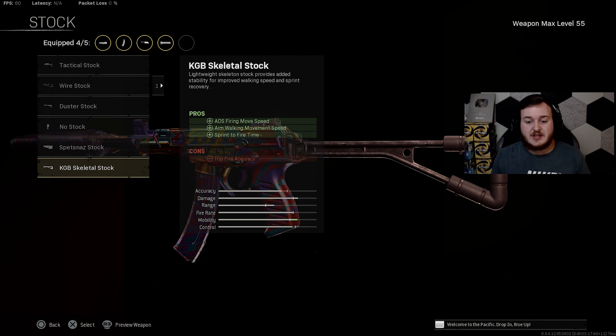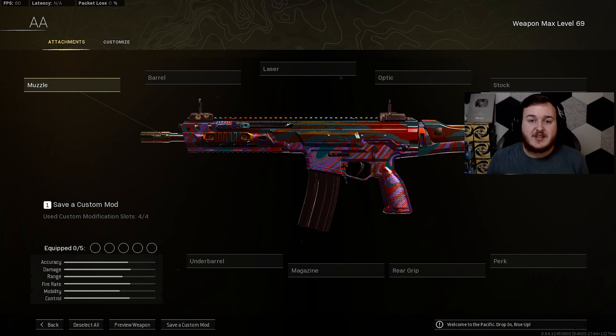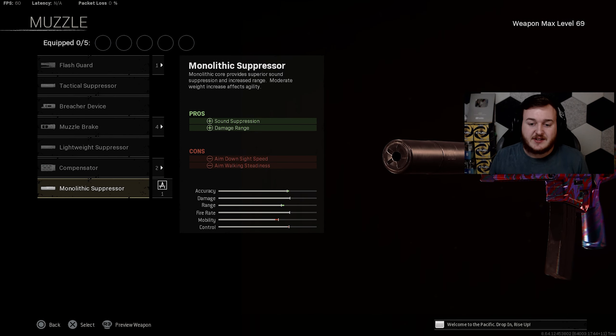For the magazine, we're running the 40 Round Fast Mag — a larger magazine for easy squad wipes and fast reloading to get back into gunfights quickly. For the final attachment, we're going to the stock and adding the KGB Skeletal Stock, which helps with ADS firing move speed, aim walking movement speed, and sprint-to-fire speed — making us really aggressive, adding to strafe speed, and keeping us moving fast when firing.